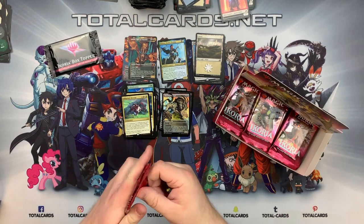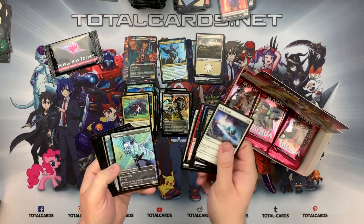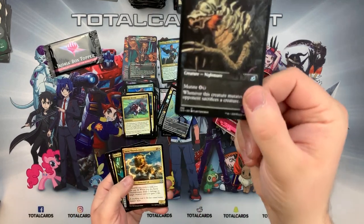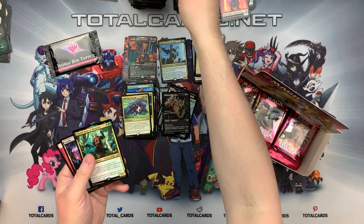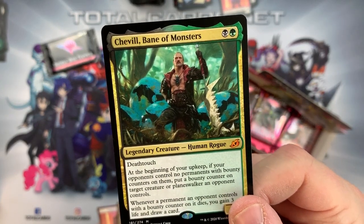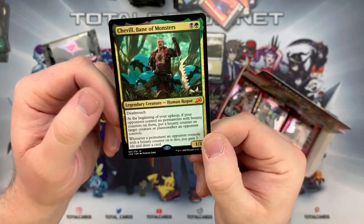Again, lovely art - it's such a great set. There's the alternate art - a nice little showcase one. Two of them! Chittering Harvester again. We have our Mythic: Jirina, the Bane of Monsters. It's a Golgari-colored card - black and green, Legendary Creature Human Rogue. It has Deathtouch. At the beginning of your upkeep, if your opponents control no permanents with bounty counters on them, put a bounty counter on a creature or planeswalker an opponent controls. Whenever a permanent an opponent controls with a bounty counter dies, you gain 3 life and draw a card. Really interesting build for a Commander deck - you can get those counters on different creatures and get them killed.